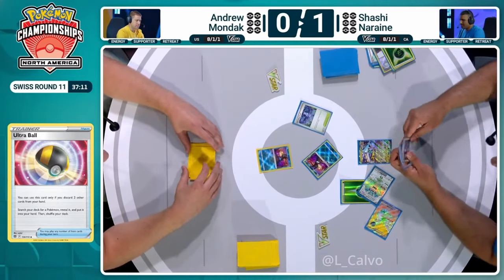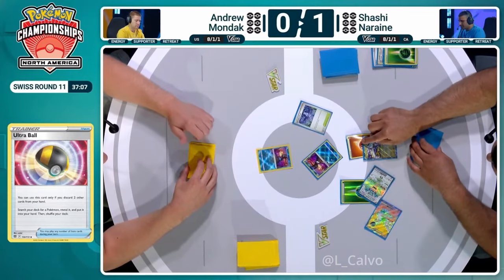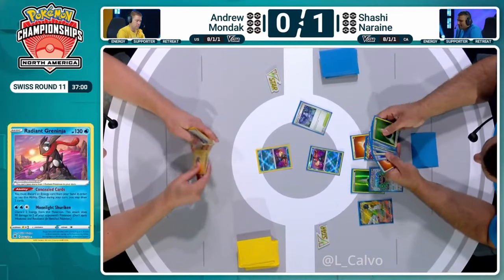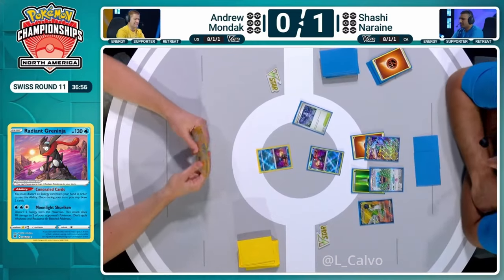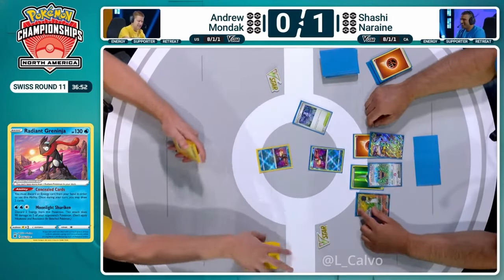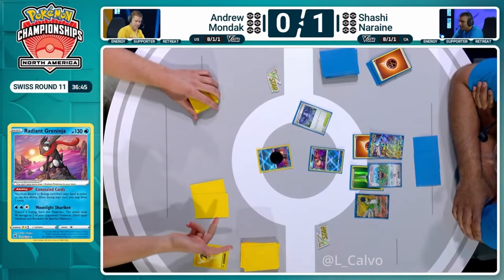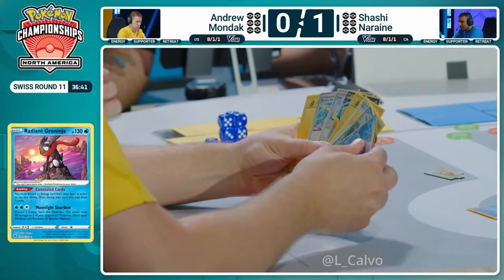You're setting yourself up for a decent turn after you get your energy onto Teal Mask Ogapon and draw yourself a card — Boss's Orders drawn, not too handy. But we are just going to get that manual attachment in so Shashi can pass things over to Andrew. Let's see if they have a better time of things. Already it's looking much better — I see a supporter, so we're already playing the game a lot more here. I see Ball Search. Andrew can begin to draw cards, even with their Greninja that's currently in the active position. And it looks like there's Iron Hands and a Generator in hand.